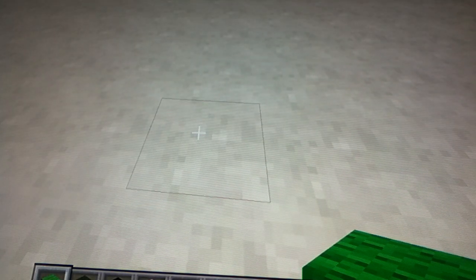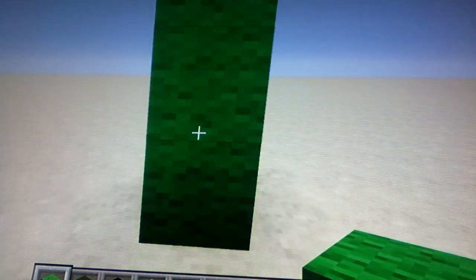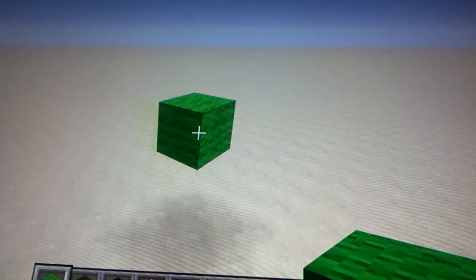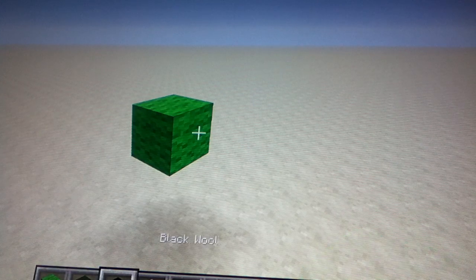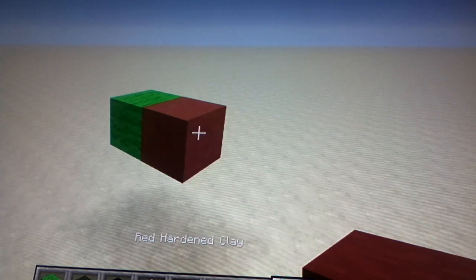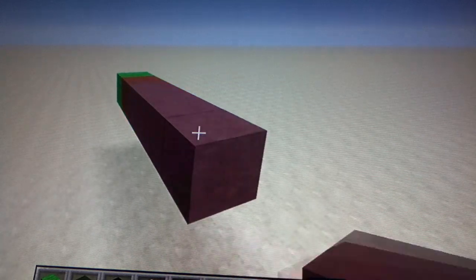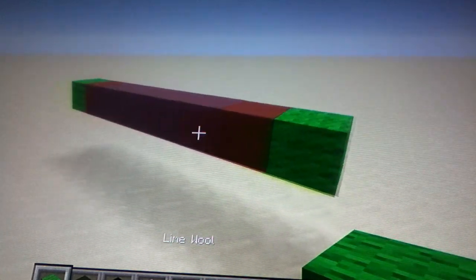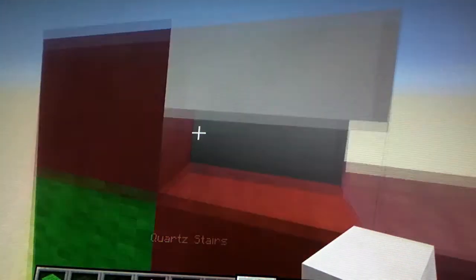First off you want to place three lime wool going up - one, two, three - then delete the two blocks at the bottom so the top lime wool is two blocks up from the ground. Starting the skull from this lime green wool, you want to go right by one with the red stained clay, then go right by four with the magenta stained clay - one, two, three, four - place one red clay, place one lime wool going to the right. The next row is one red clay, one quartz stairs facing down.